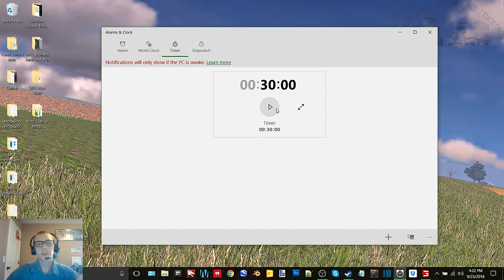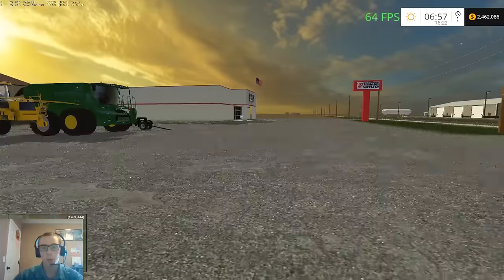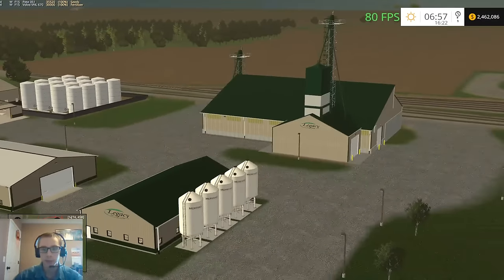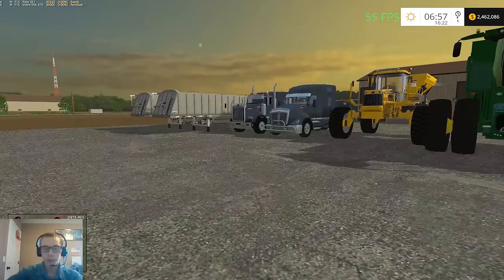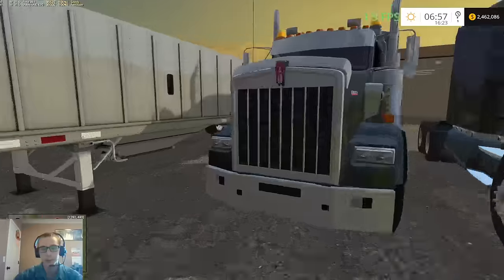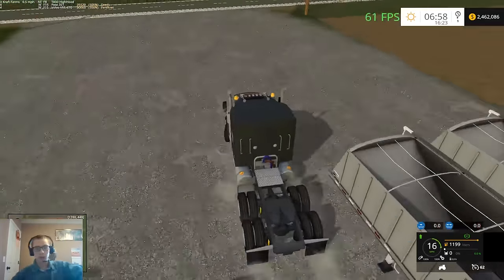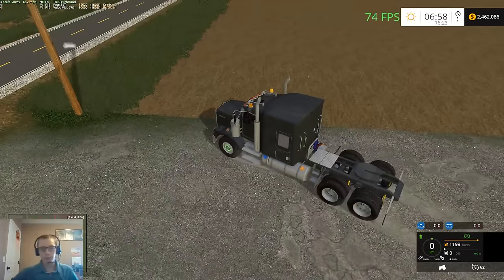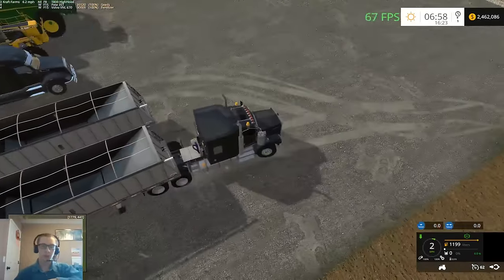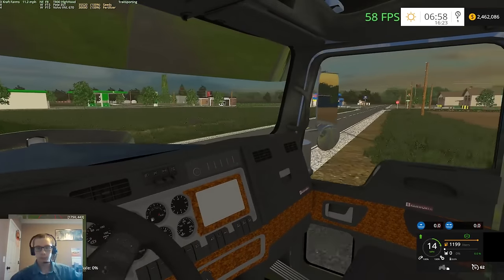Hey, what's up guys, it's Kraft Farms here back again with another video. Today we are on Northwest Ohio version 4.2 — this is an updated version with the fertilizer plant added. We're getting the new save game set up and figured we'd start off by trucking all of our stuff to the farm. Some stuff we'll reset, other stuff I'll just take there myself, like these two trucks.